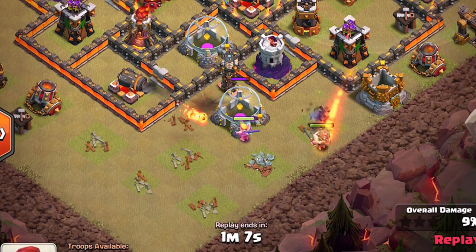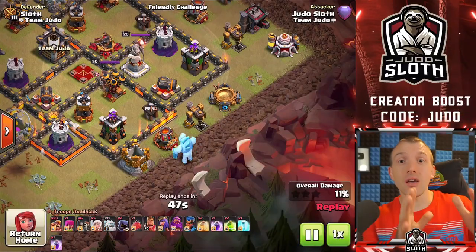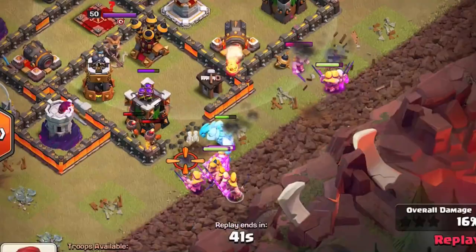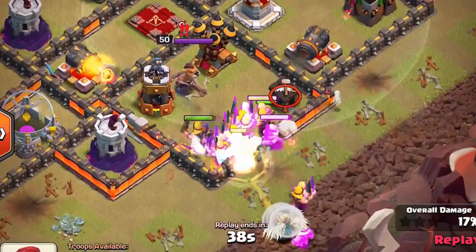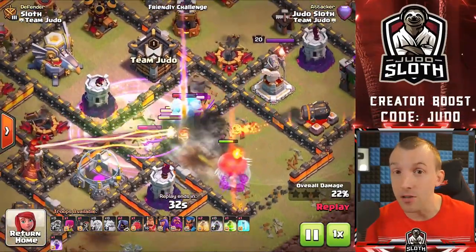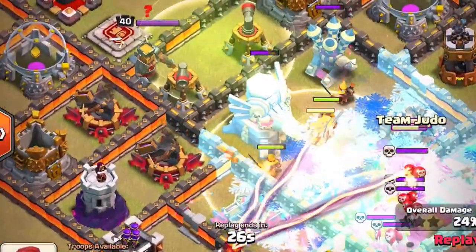Whether you are farming or doing war attacks, as you'll see as we move through the video, there are better options. That said, because the super barbarians don't lose their enraged bonus as they clump together, you can send a big pack of them into the base and as long as you can path them through, they actually do pretty well. From my experience though, the Yeti Smash and the Pekka Smash are just better than the super barbarians.